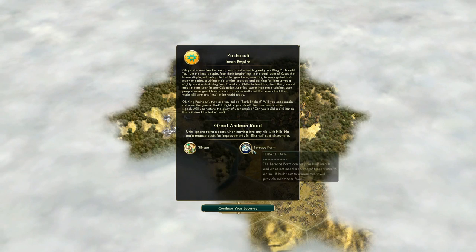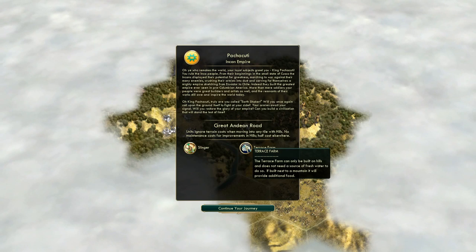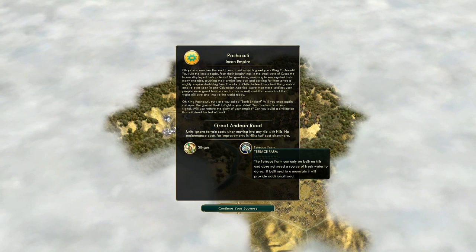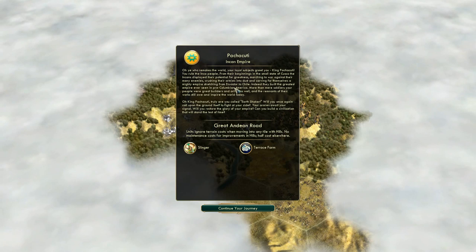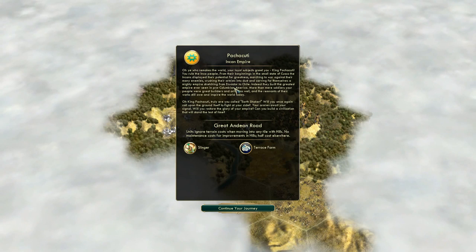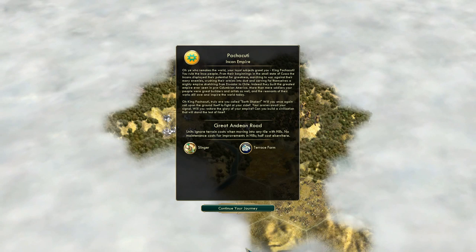The Incas' unique improvement is the Terrace Farm, which can only be built on hill tiles. It gives you extra food - plus two food if the hill tile is next to a mountain. This is very useful if you want to settle a hilly city spot that lacks food. All in all, the Incas are a very flexible civilization. I don't really know what victory type I'll be going towards - I'll leave that up to circumstances depending on what civilizations and city-states are in the area.